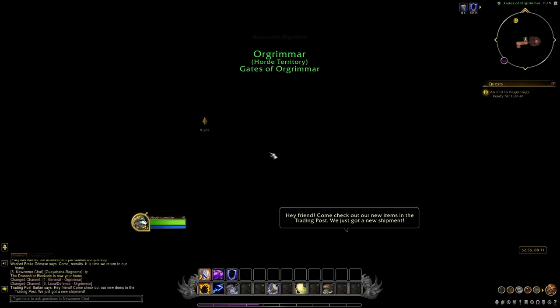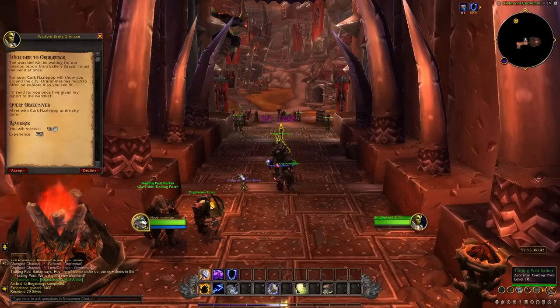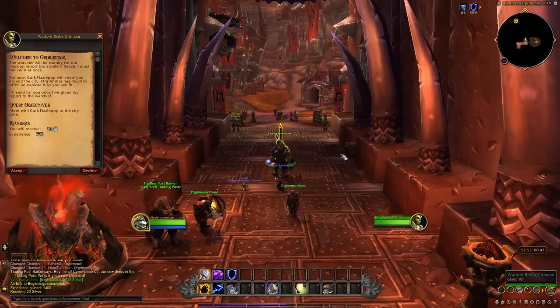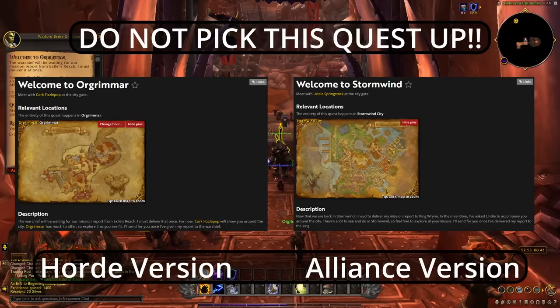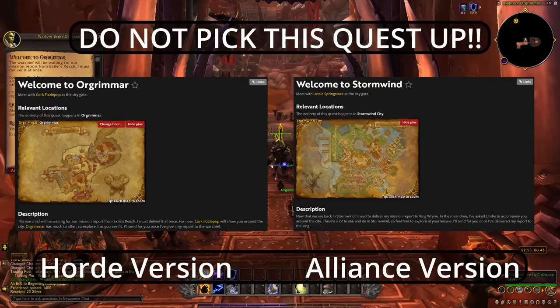I'm going to skip to level 10, because the class you want to play is up to you, and Exile's Reach is pretty straightforward and will easily get you there. Once you get to either Orgrimmar or Stormwind, there's going to be a quest that will take you on a tour around the city. Do not pick this up. If you do, you'll have to finish a short quest chain that takes you to either Zandalar or Kul'Tiras. It's not a huge deal if you accidentally pick it up, it'll just waste a bit of your time.